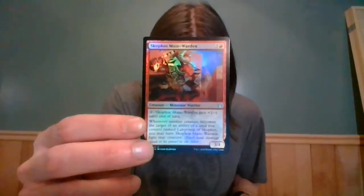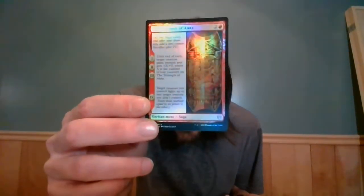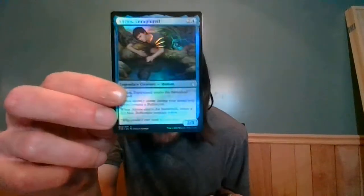Pack 5: Scopho's the Maze Warden — I hope it doesn't mean there's a Labyrinth of Scopho's in there, because I don't want it, not really worth that much. That's a cool foil though, it's uncommon — I actually haven't seen the card in person yet. Triumph of Annex, cool looking foil — I like that artwork. Alorios Enraptured — that's a really fun card to play in limited. A Mountain and a Plains. I sold a playset of these and actually got a pretty good amount of money off them.